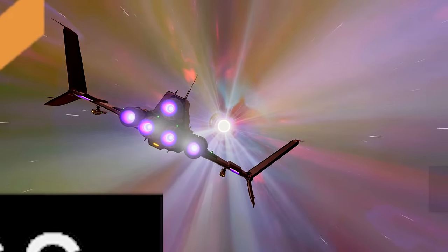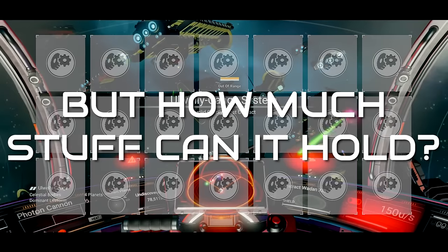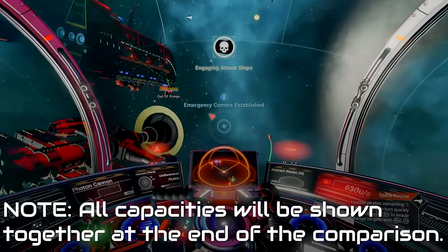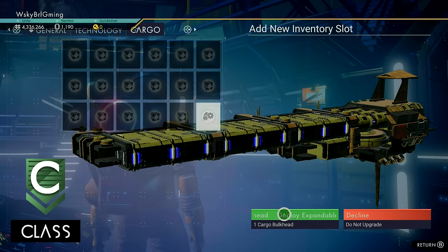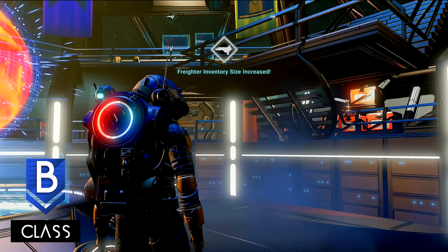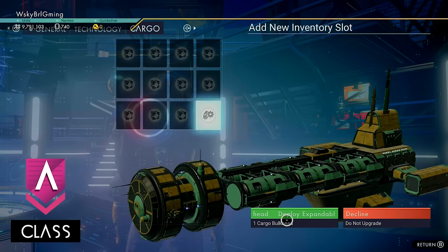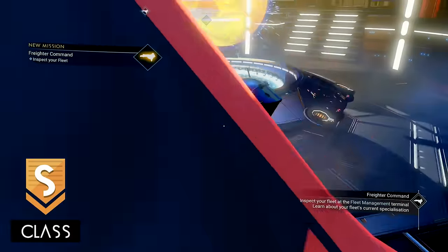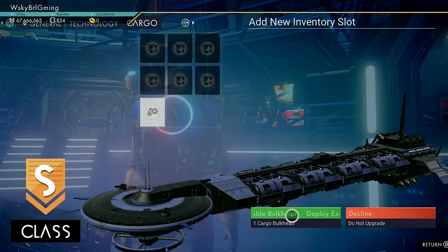Moving on, let's talk about the real difference between freighter classes. The biggest differences most of us care about are the storage capacities. Here's a quick rundown of each freighter's maxed-out storage capacity — system freighters shown as an example, but it's the same for capital freighters. C class: 25 main, 7 tech, 24 cargo. B class: 35 main, 7 tech, 32 cargo. A class: 40 main, 14 tech, 40 cargo. And S class: 48 main, 21 tech, 48 cargo.